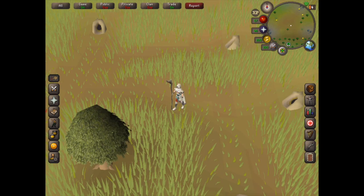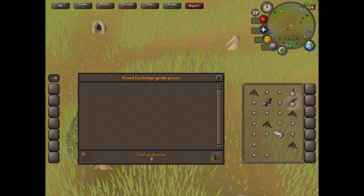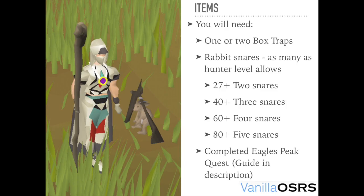One thing I've got to add is that while the profit is good today it might not necessarily be good another day. At the moment 1780 is the guide price on the grand exchange. However, once this method becomes more well known it's possible that the price could drop. The Eagle's Peak quest will allow you to use box traps.